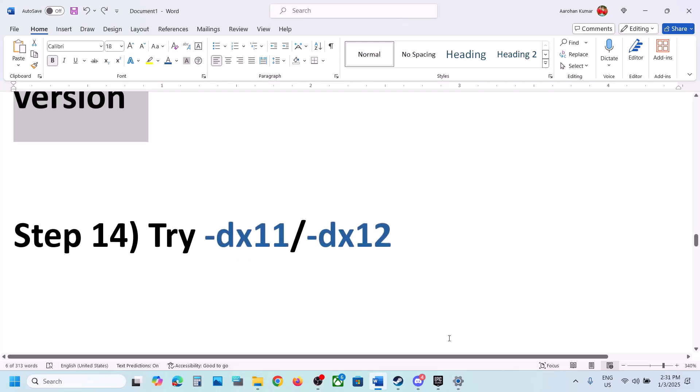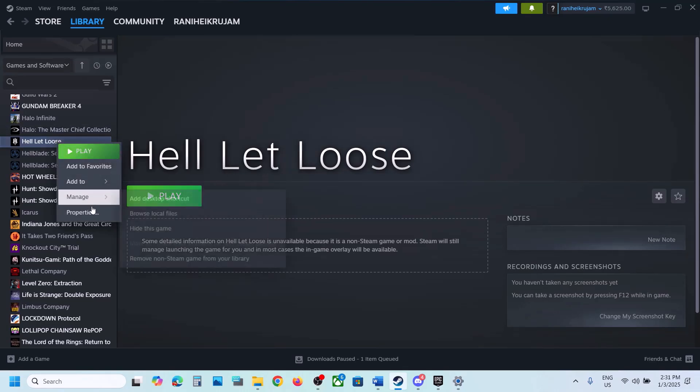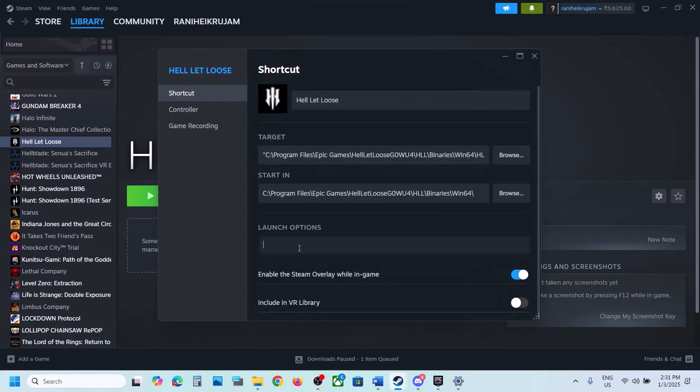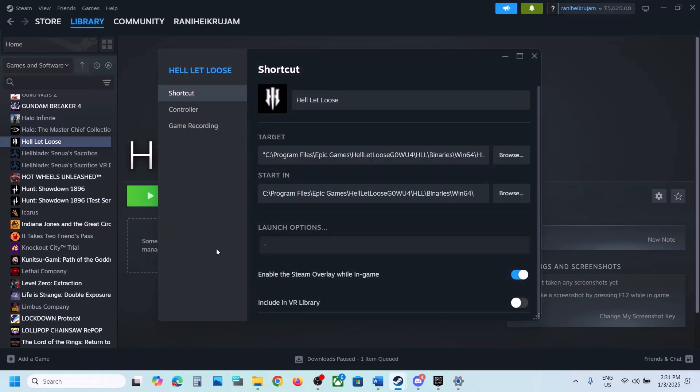The next step is to try DX11 or DX12 in the launch options. For Steam users, right-click on the game, select Properties, and in the Launch Options type '-dx11'. Launch the game and check. If that doesn't work, go back to Properties and type '-dx12' instead. If still not working, remove the launch option and follow the next step.